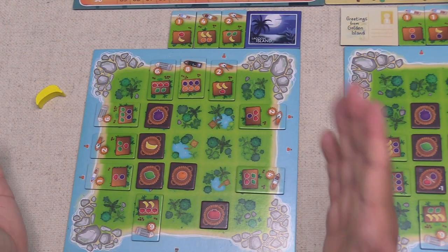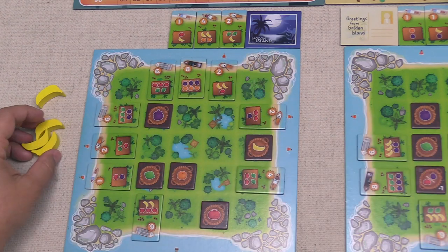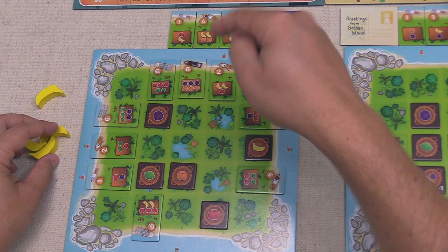You have these collection tokens, and you can move them in a direction as many spaces as you want, and then you gain fruit in the number equal to the spaces that you just moved.